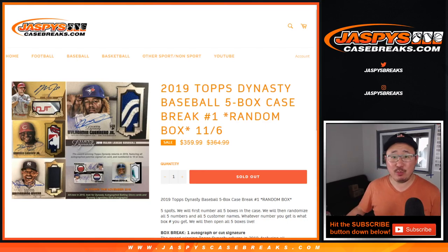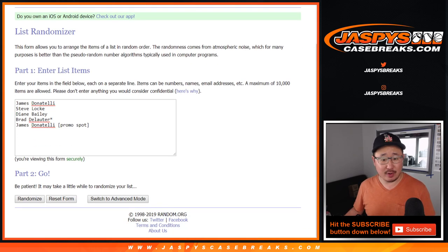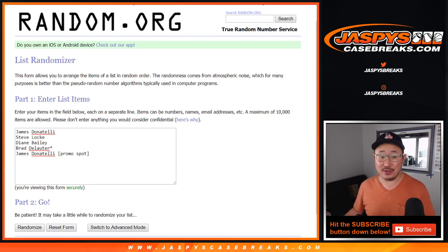Hi everyone, Joe from jazpyscasebreaks.com coming at you with a brand new release: 2019 Topps Dynasty Baseball. This is a five box random box break number one from jazpyscasebreaks.com. Big thanks to these folks right here, and congrats to James — you won a box from our pre-order promo from last night.